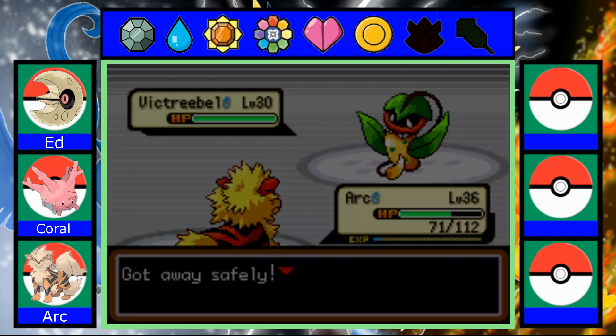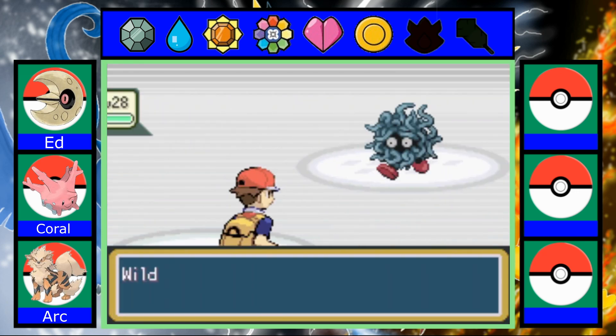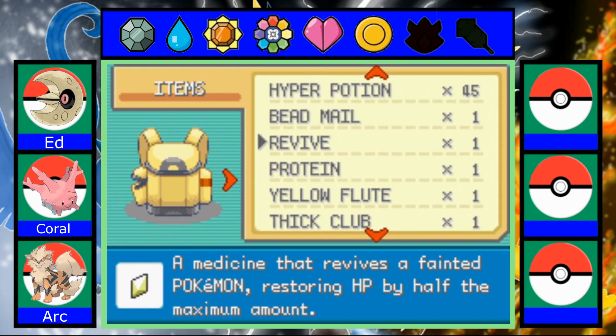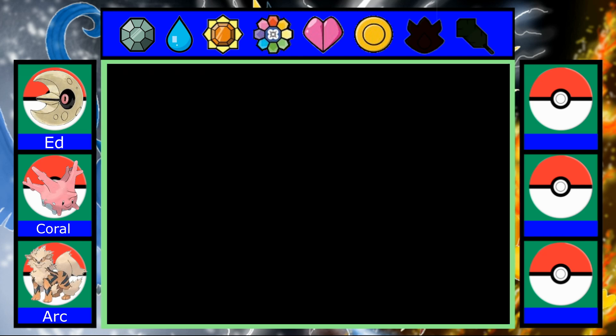I think I have to get a key here, right? Like there's a key. Max Revive — that's not a key. I'm getting really bothered by these encounters. Let me spray a Repel. Super Repel — I'll just spray that.